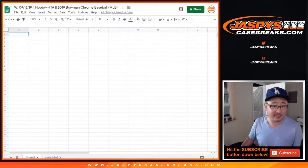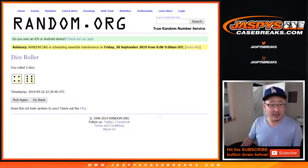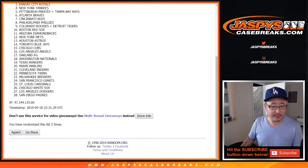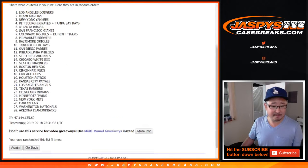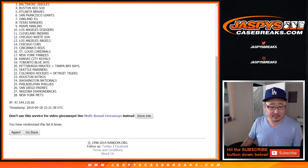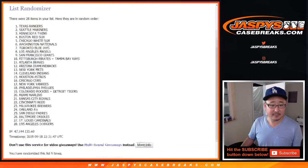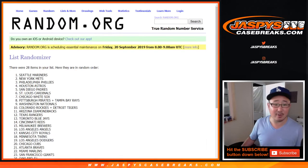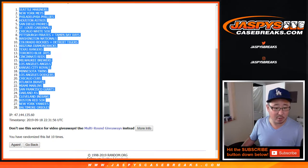Now we'll go to another tab for the team list — four and a six, ten times for the teams, including the combos. After ten rolls, we've got the Mariners on top down to the Baltimore Orioles on the bottom.